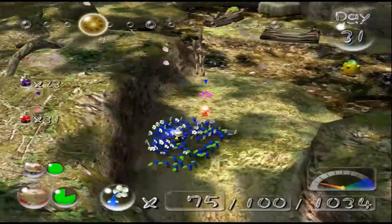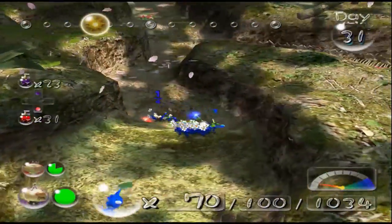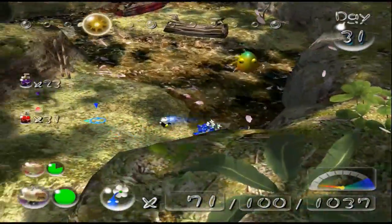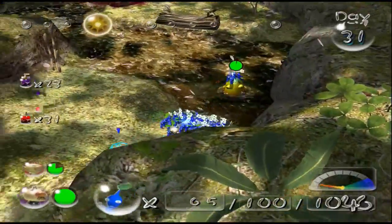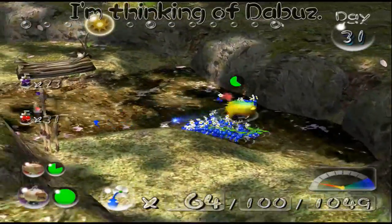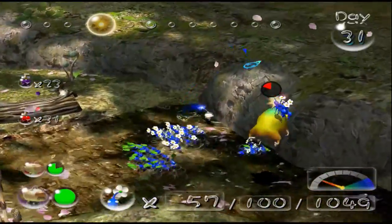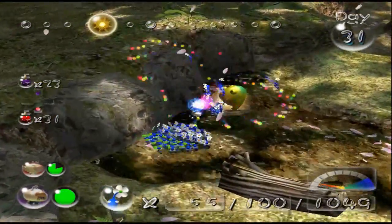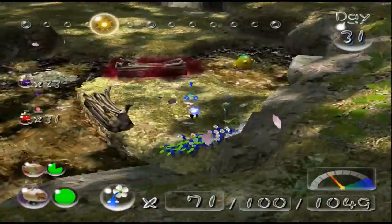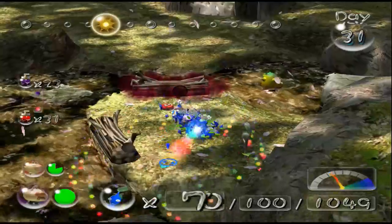I should probably name him after a Smasher. I could call him Mew2King. Actually — doesn't Nairo play Pikmin and Olimar? I'm going to call that Pikmin Nairo. This is a little bit late in the series to be naming a Pikmin, but any Pikmin to 1v1 an enemy like that — that's Nairo. I think it's Nairo that plays Pikmin and Olimar in Smash 4.